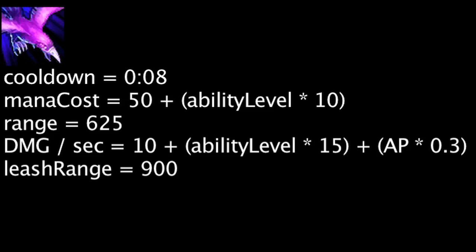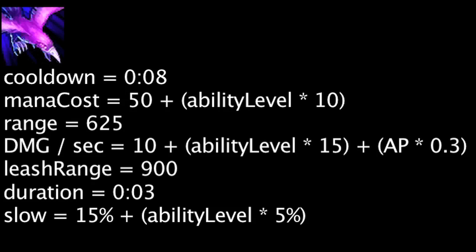As long as the target remains within 900 units of the initial cast location, they will be dealt the damage over the course of 3 seconds and be slowed by 15% plus the ability's current level times 5%. Nevermove has a cooldown equal to 20 minus the ability's current level times 2.